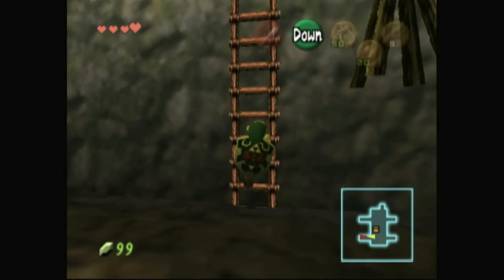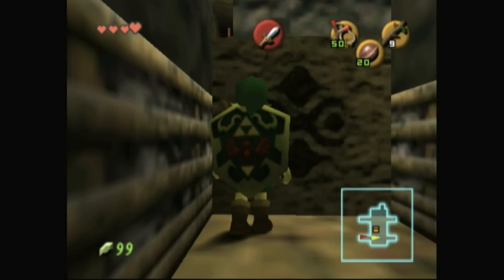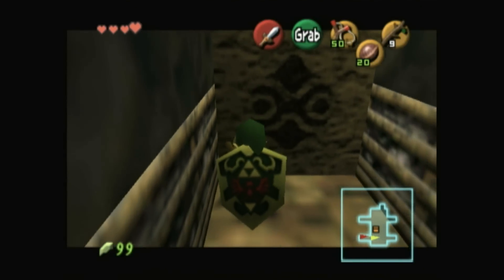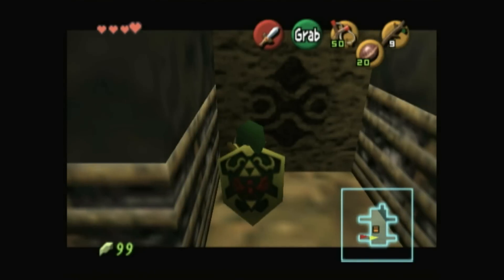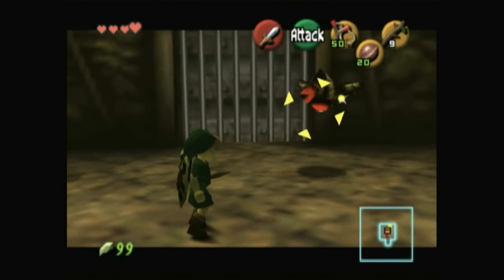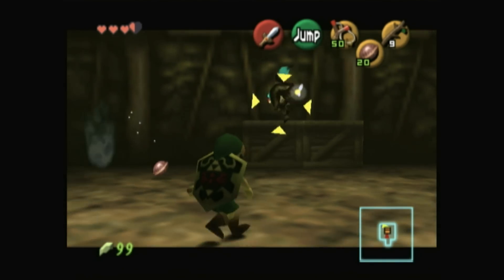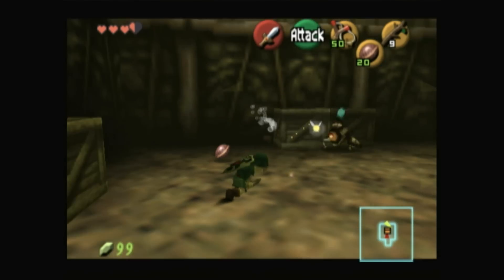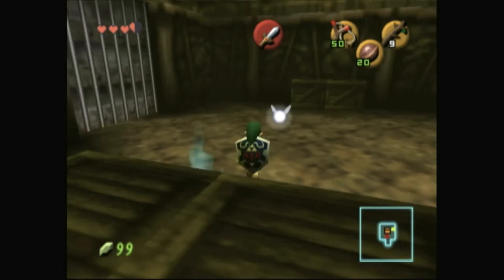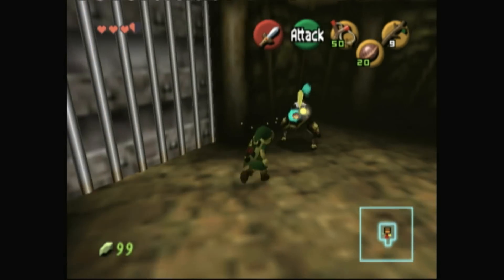Like the GameCube version of the original Ocarina of Time — which is also included on this disc — Master Quest has received a substantial visual upgrade over the Nintendo 64 original. It runs in 640x480 and supports progressive scan, which really allows the style and art that made Ocarina such a beautiful game in 1998 to show through. The models and textures may be dated, but artistically, this is still a gorgeous game.